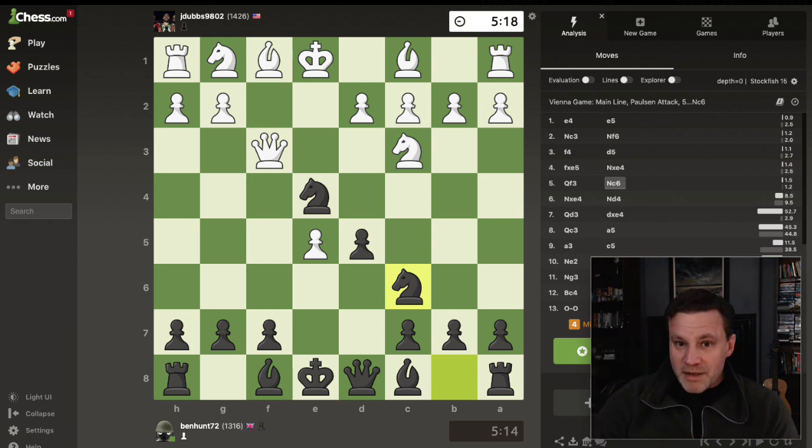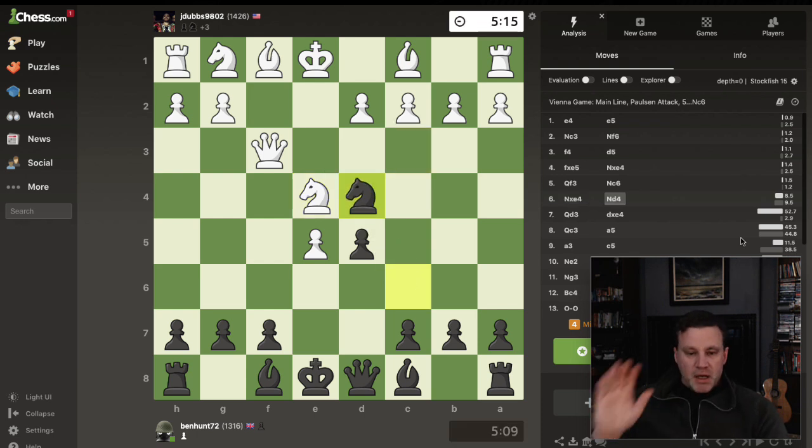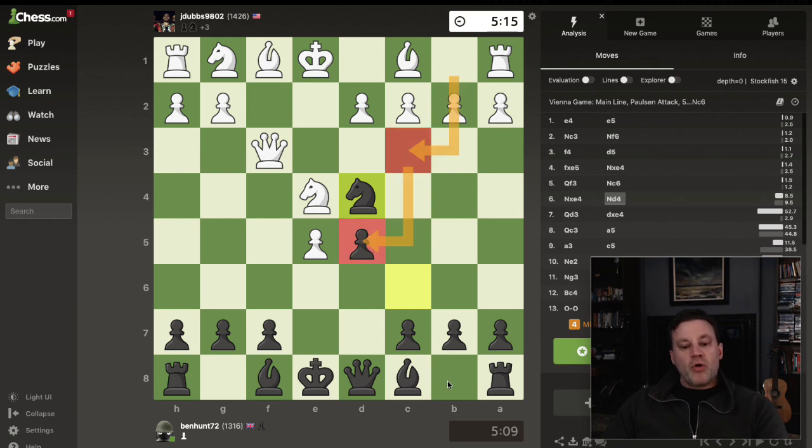Knight to c6 is extremely precarious for the player with the white pieces if they are not very careful and accurate with the next few moves — they can find themselves having the floor wiped with them. Opponent thinks for eight and a half seconds and takes the knight. Now there seems to be a free pawn, but I play what I think is the most accurate move: knight to d4.